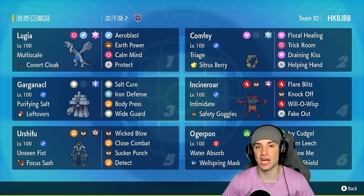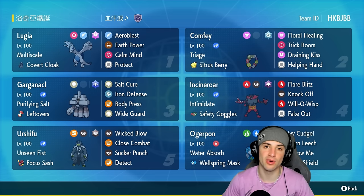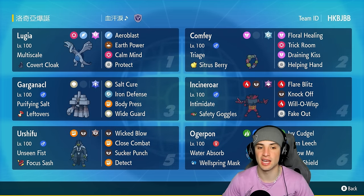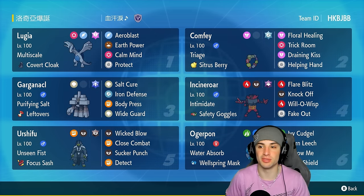Lugia is rocking the amazing ability Multi-Scale with the Covert Cloak as its item, so it can't be faked out or take any additional effects. It's got Aeroblast — its signature move — Earth Power for coverage, Calm Mind as already mentioned, and last but not least Protect.